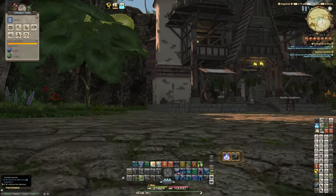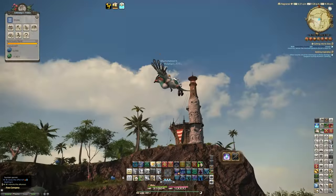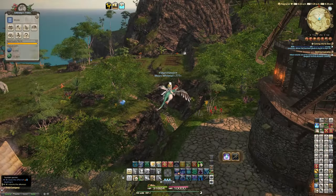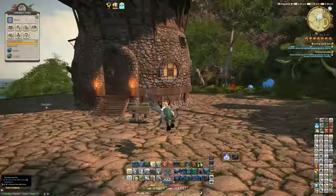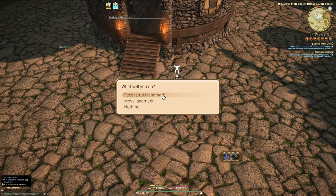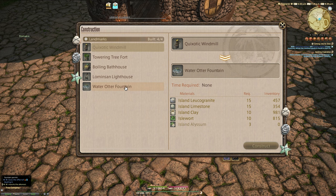Then it's just a simple fact of deciding where you're going to place it. I want to replace my windmill. I think this is probably the best place for it — I can always swap back later. It's simply a factor of coming up to the landmark you want to replace. There are only four landmarks in total: we could replace the tree fort, the lighthouse, the bath house, or the windmill. We're going to replace the windmill with the Water Otter Fountain.